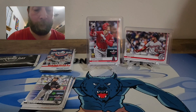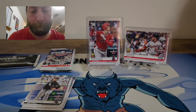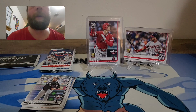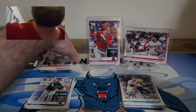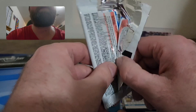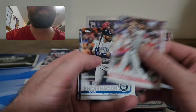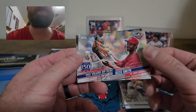Still looking for a nice banger — we did get some nice pulls so far, can't complain. I just hope we get something crazy like a numbered card, a Superfractor, or an auto. We have three packs plus the foil. Here we go — a '150 Years of Fun' Ozzy Smith.